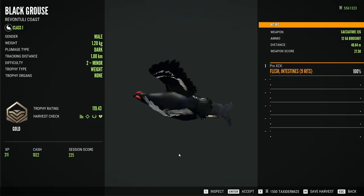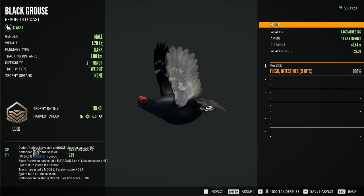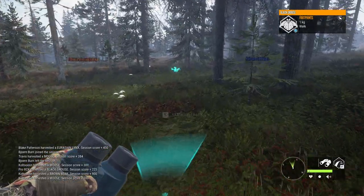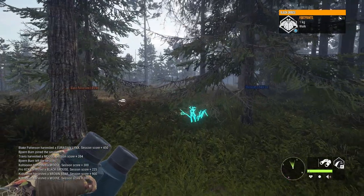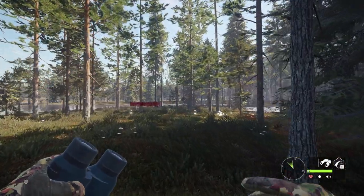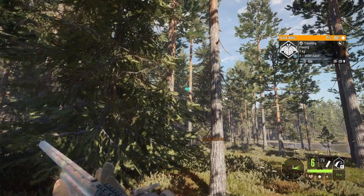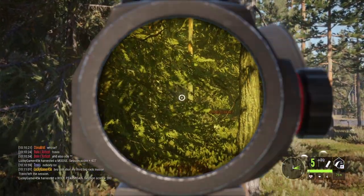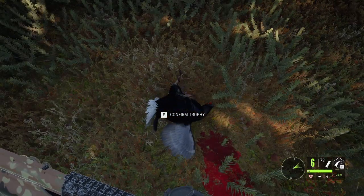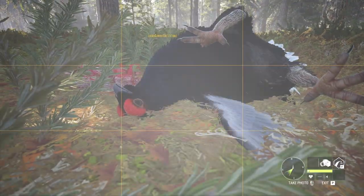119.43 — he's an absolute monster, he has the diamond weight, but it simply didn't score high enough to be a diamond. Fortunately we have the chance to get something even nicer because the level 3 is still out there. There doesn't seem to be any blood here, so apparently we missed both shots. I hear a grouse — it's him, we got him. I thought I was about to lose him for a moment. This guy should be a diamond — they are one of the most common max levels on Revontoli Coast and they look amazing, so this would be a nice addition to the lodge.